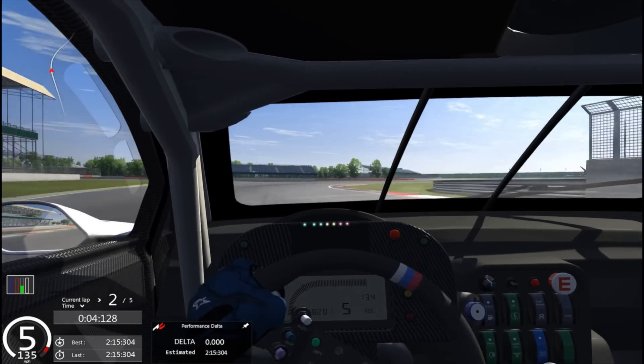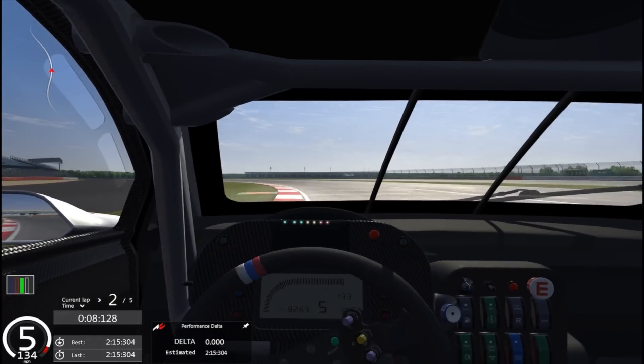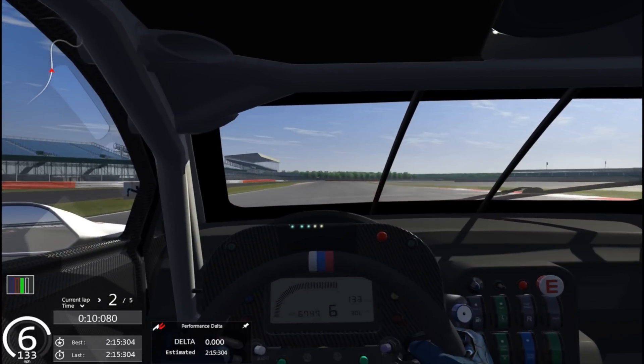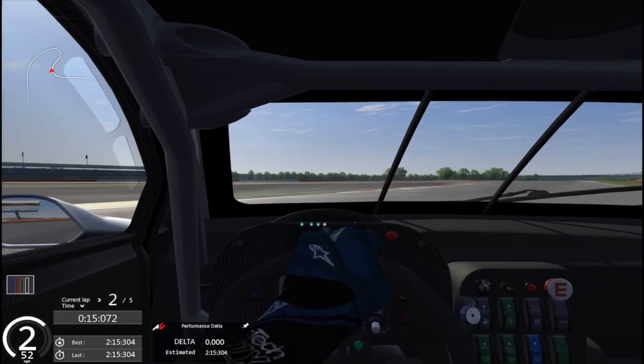Use as much curb as you can, then going through Farm curve keep the power on, full throttle. Keep it tight on entry into Village corner — a right-hander in second gear really, but here I use third. Probably should use second; the entry would be tighter.